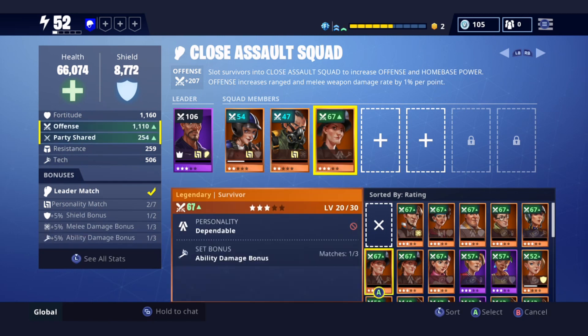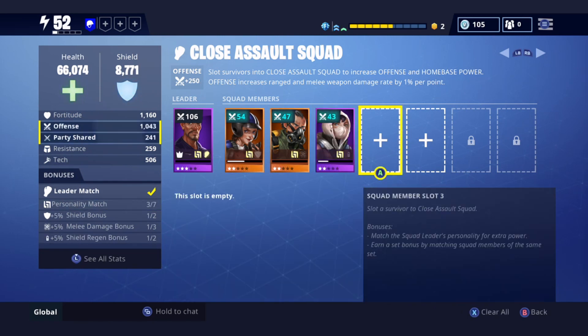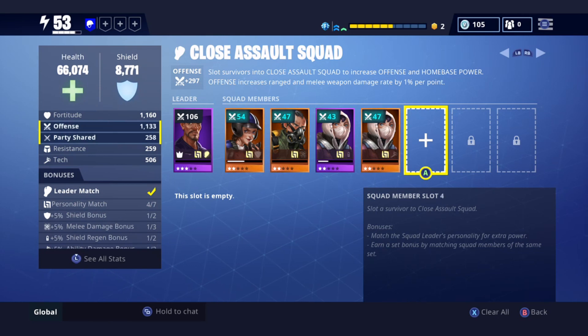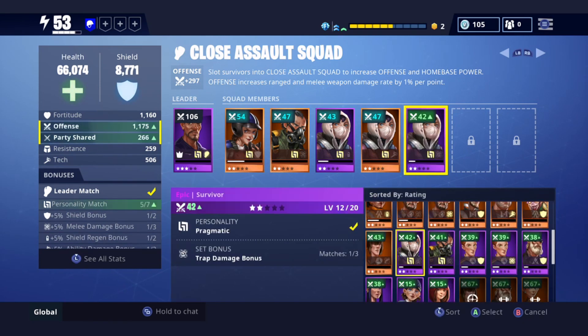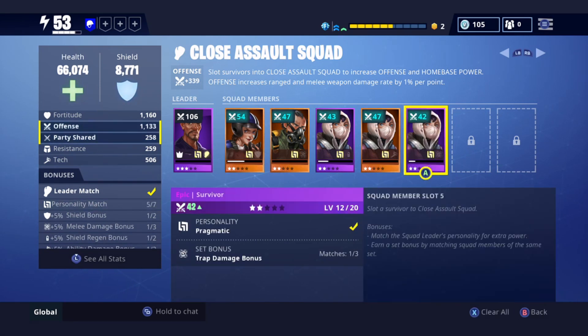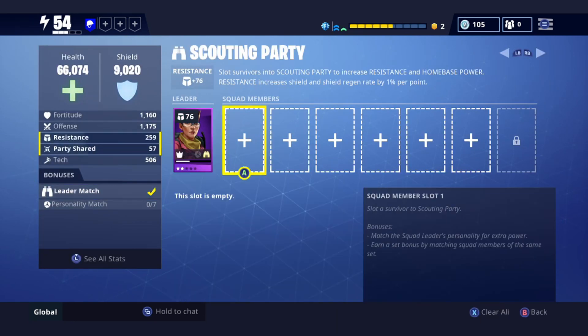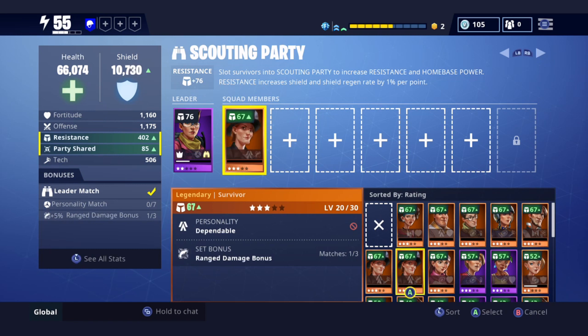See the ones at the end? Those two are locked there in Twine — I haven't unlocked them yet. So you've just got to make sure you check that. Double check all your squads and put the right ones in there to get the extra bonus, guys. That survivor wouldn't be that strong — I'll get the extra bonus because it's the same as his scouting party.